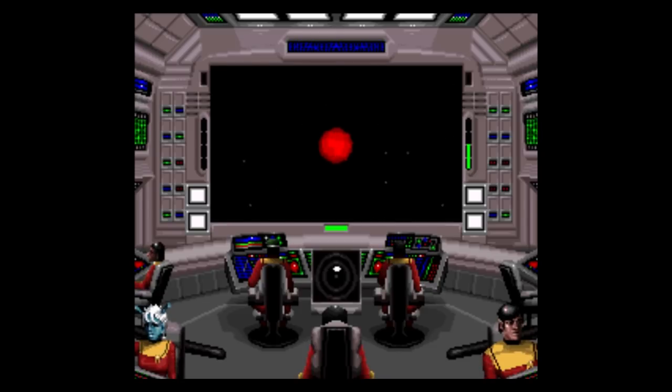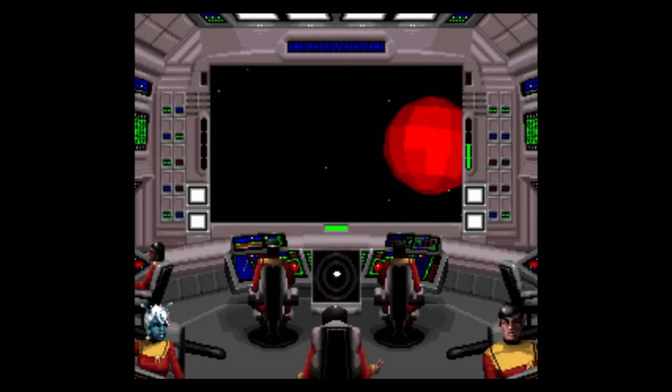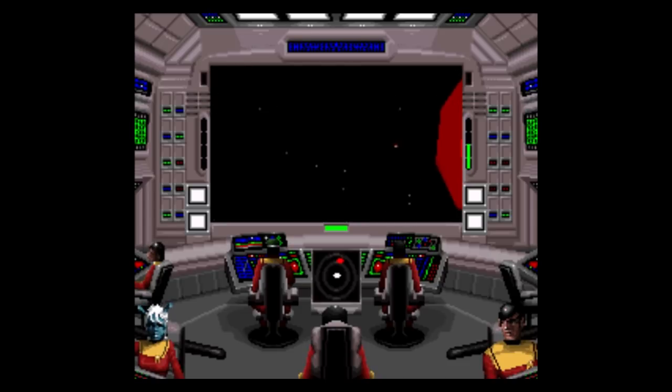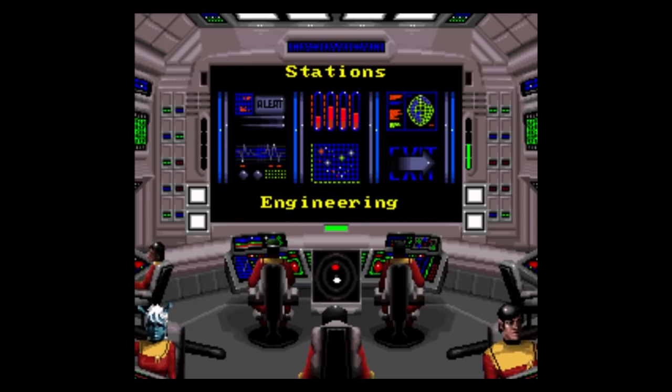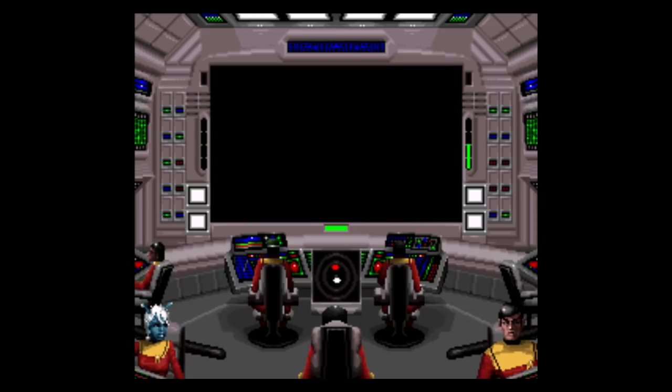A lot of video games don't do a good job showing scale — this one does a really bad job. I mean, a planet is probably like 30 kilometers around? Maybe 10? So there's our radioactive object. Just to be safe, we're gonna go to yellow alert and put the shields up.